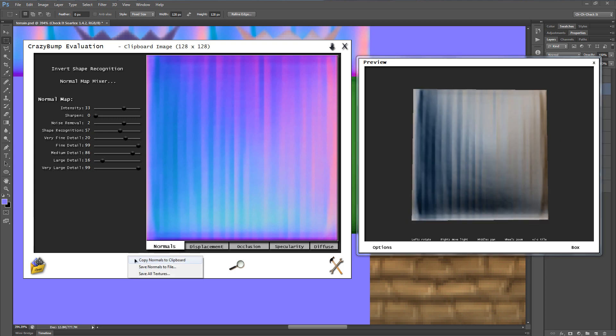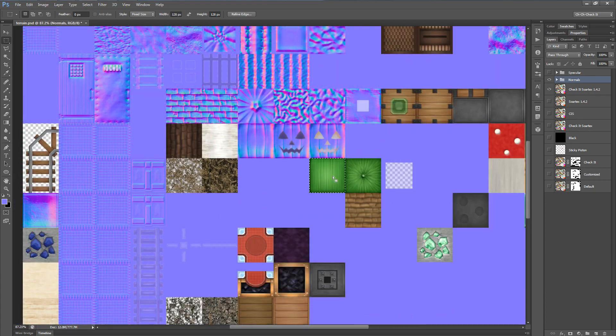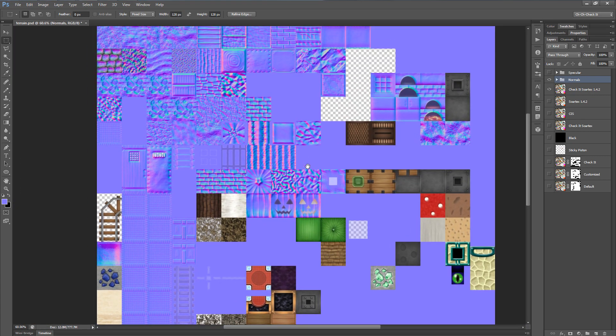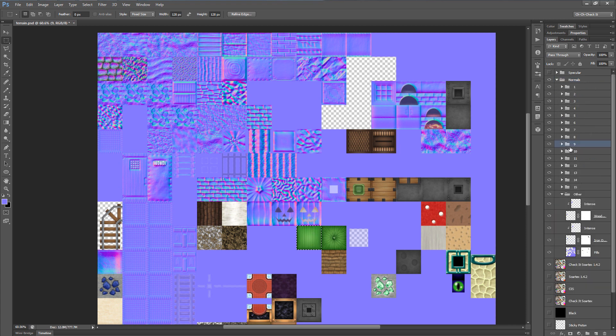That's looking pretty decent, so I'll click Save and click Copy Normals to Clipboard. That way I can just swap back to Photoshop and find out where I'm going to put this texture. I have this all organized in a particular way — it goes in folder 9.